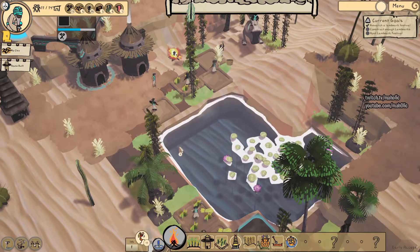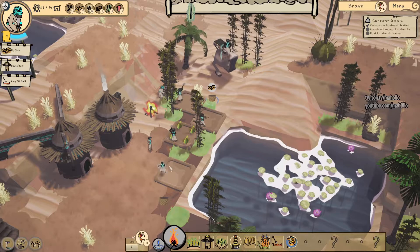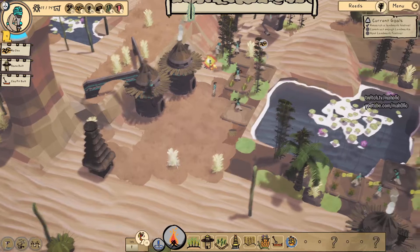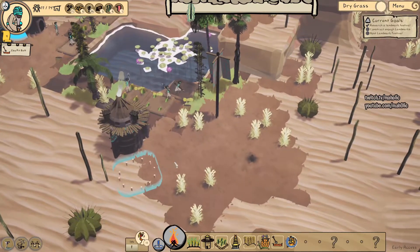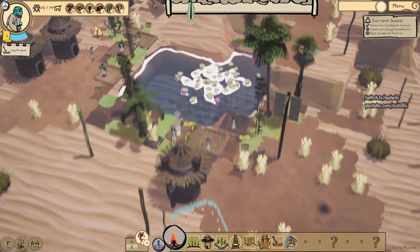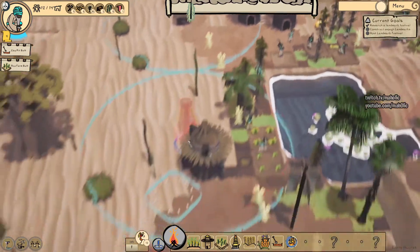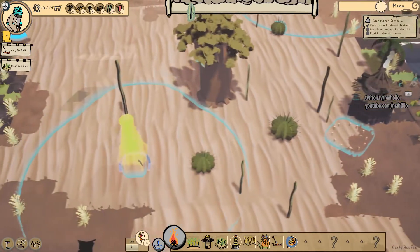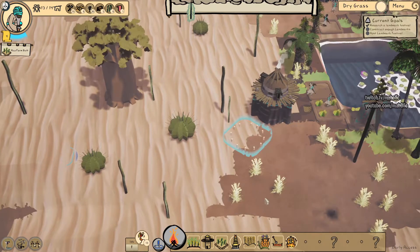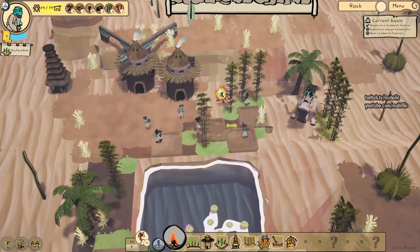I want to drop in the ocean here. I think we're not going to be able to get here. He dropped the clay in the ocean for some reason. There's some music coming, that's cool. We've got 14, that's looking better. So you build this, need a lot more clay. Another clay mark. First clay mark festival.